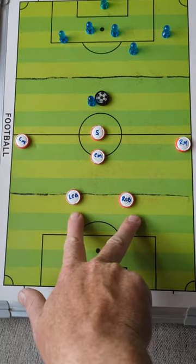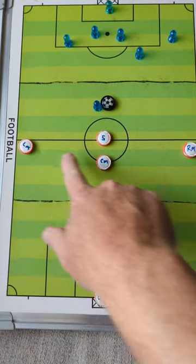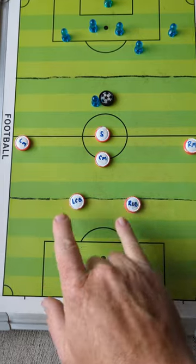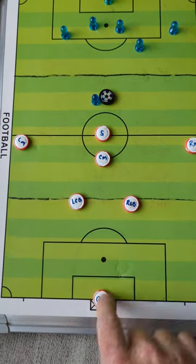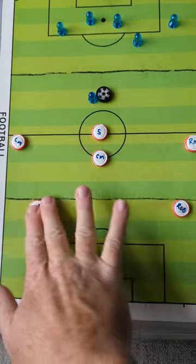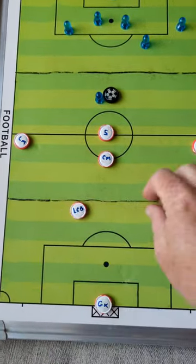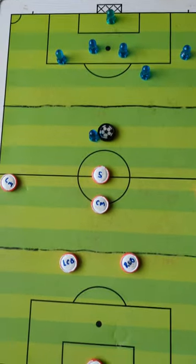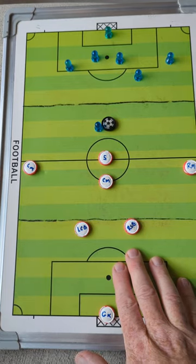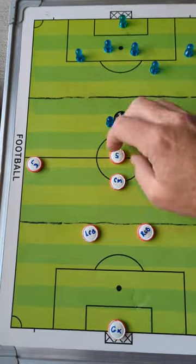I'm talking about our center mids in our 7v7 setup. We're playing 2-3-1. Our center backs need to, first off, not drift too wide — the goal's in the middle of the pitch. We don't want to set up too wide and leave route one open. The other thing that is really critical for our center backs is where they set up when the ball is on the other side of the field.